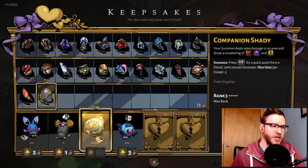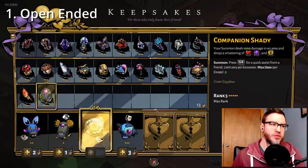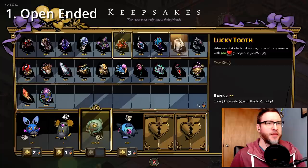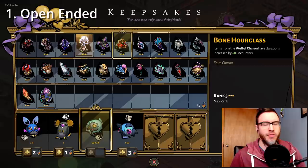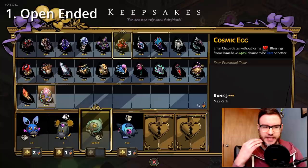The first type of build I'll talk about is the open-ended build — meaning you're not going into it with a predetermined goal other than just to have a strong run. You're not trying to force any certain boons or anything; you just want to see what the game hands to you. These are runs where you grab things like the Chthonic Coin Purse to start, see what you can buy with 200 gold in that first area. You could also grab the Cosmic Egg, which is a good one for an open-ended run because the Chaos Boons, if you get a bunch of good ones early, it kind of gives you a direction for the rest of the run.